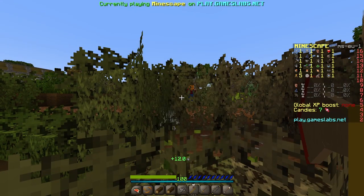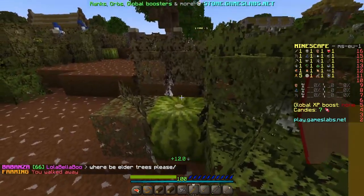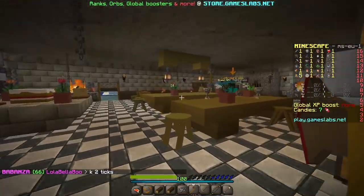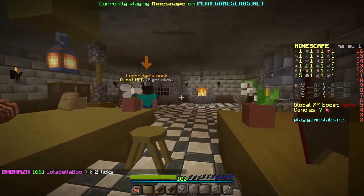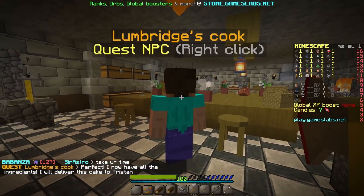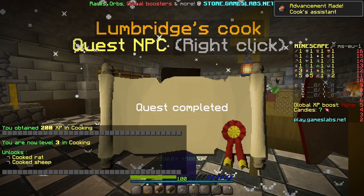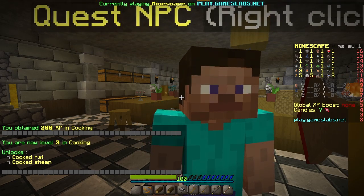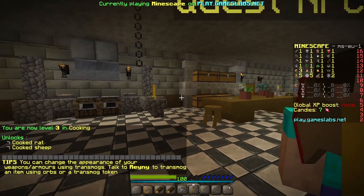The number 15 probably means how much health it'll restore, but let's take these back to the cook. This must be the last part of the quest — the other version uses flour, not melons, but we'll give it a go. Quest complete! You obtain 200 XP in cooking — you're now level three in cooking. I can now cook rats and sheep!